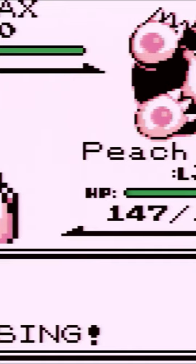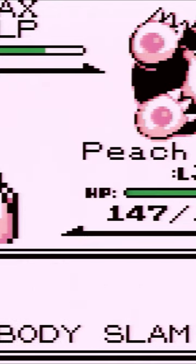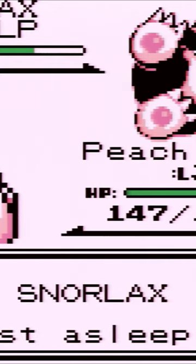Snorlax actually knows Rest, so you want to put this thing to sleep right away or paralyze it. Even paralyzing it — if it uses Rest, it'll just get back to health. It's actually faster than us now, but like Jigglypuff, Snorlax is also a very slow Pokemon.